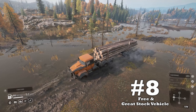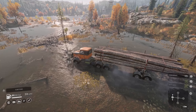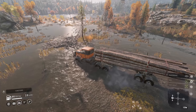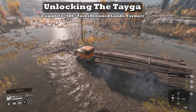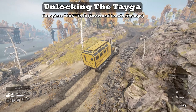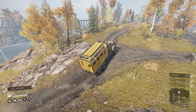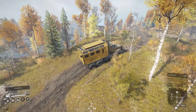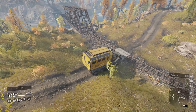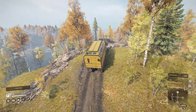Coming in at upside number 8: it's free, and it's a great stock vehicle. One of the best all-around vehicles in the game is also one of the easiest to find. The Tega is found by completing the task called SOS, which is very close to the starting garage in Drownedlands, Tamir. Players can unlock this vehicle at the beginning of the game for free just by repairing it and dragging it back to the garage. The 6436 is also an excellent stock vehicle — a great powerhouse pick for the early game.